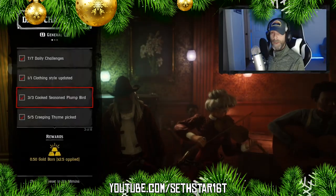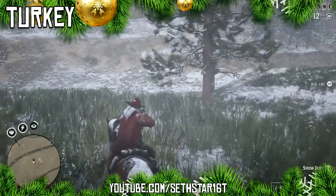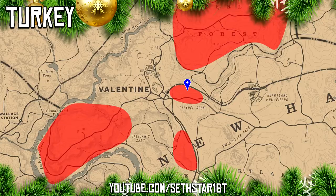Number two: cook seasoned plump bird. Goose, chicken, and prairie chicken will also give us the meat we need, but today we're hunting turkey so we can knock out number six at the same time. I got mine just east of Valentine.